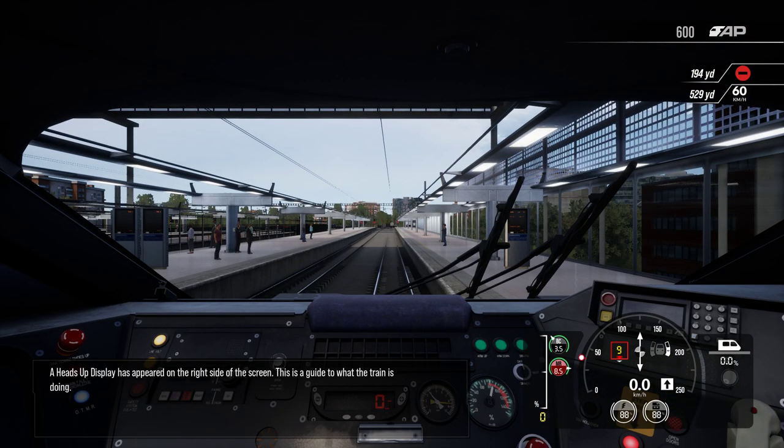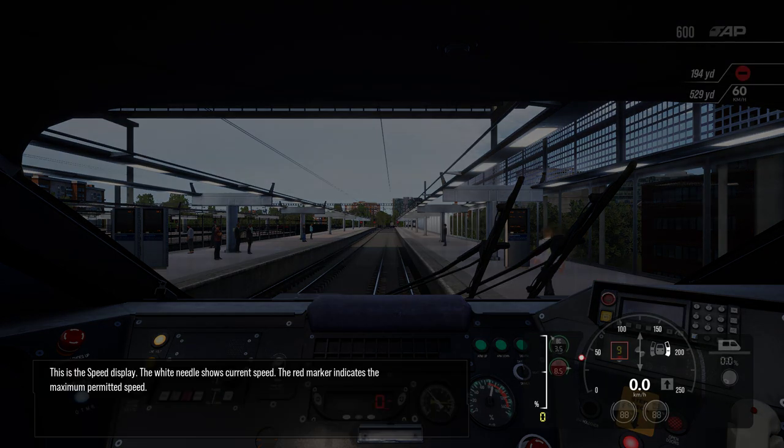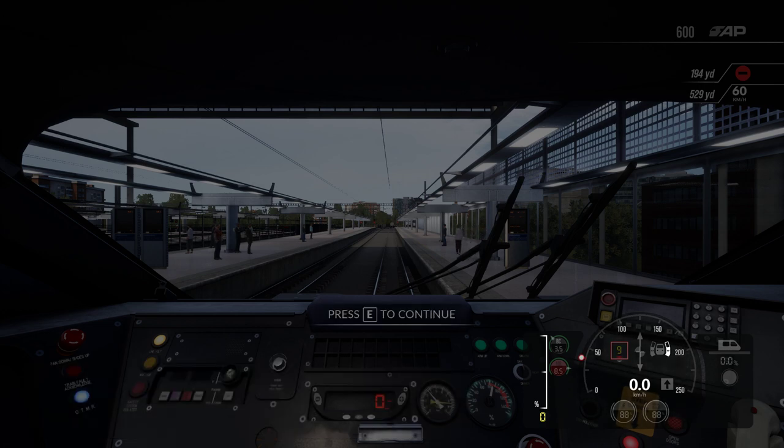A heads-up display has appeared on the right-hand side of the screen — this is a guide to what the train is doing. This is the speed display: the white needle shows current speed and the red marker indicates the maximum permitted speed. Very much self-explanatory stuff there. It's just walking you through the heads-up display — this is definitely for newcomers — but getting the train moving, I will show you what to do that the tutorial doesn't.